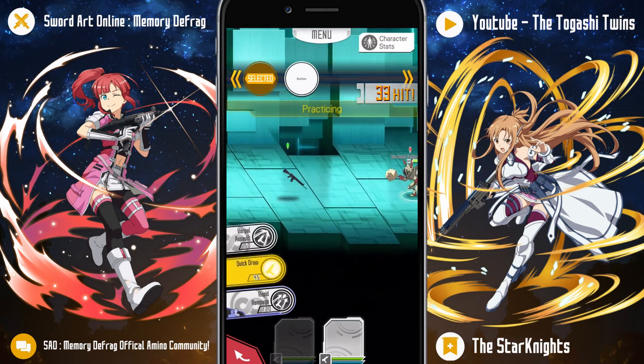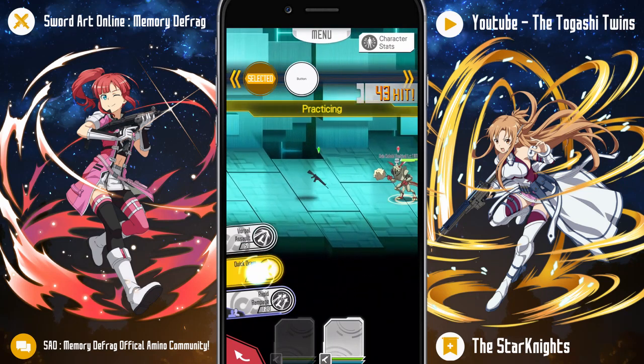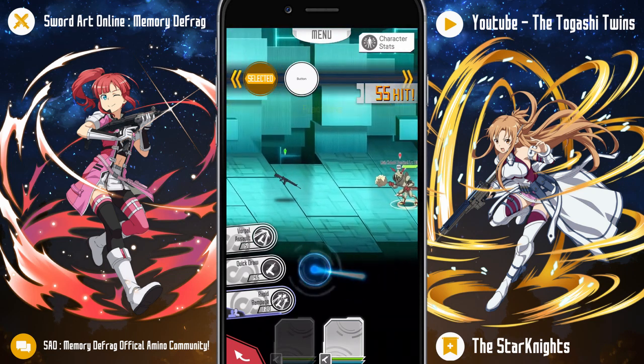We've got Quick Draw, so it looks like a small little gun comes out as well and assists Mini Assault Rifle-san to help take down the enemy.